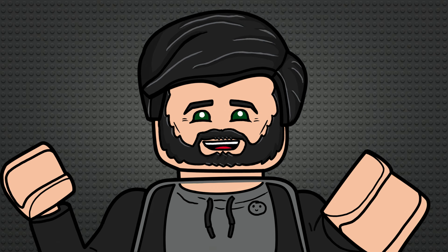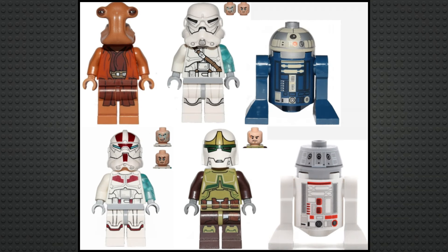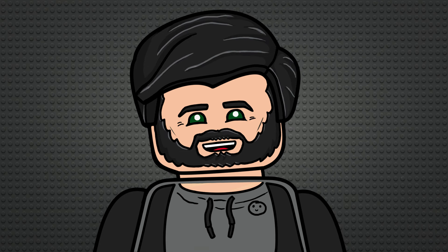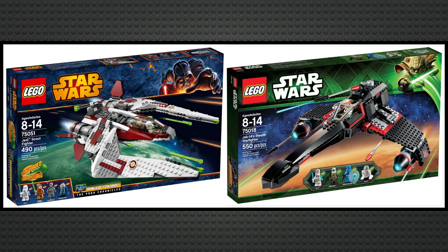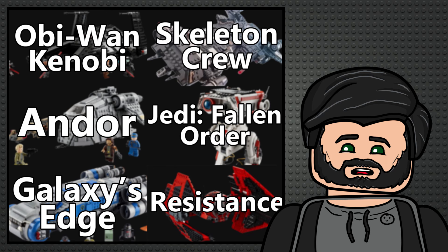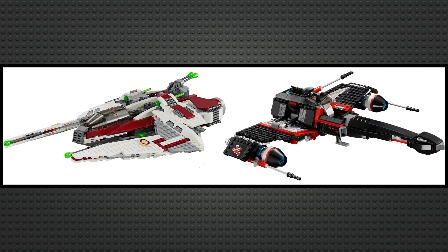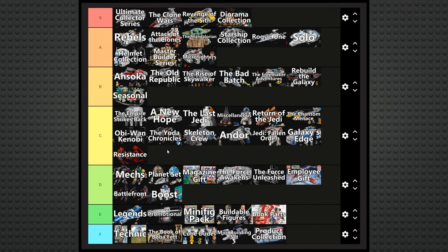The Yoda Chronicles is a small but pretty neat little sub-theme consisting of two sets — it also doesn't have a single Yoda minifigure, which is kind of weird, but I can live without another one. It's a similar story to the Freemaker Adventures in that there aren't a lot of sets, but what's here is pretty unique. Similar to Andor and the group of C tier sub-themes though, you just need more than two solid sets to be classed as a great theme. So I'm going to put it below Kenobi, because its two sets aren't as good as those two sets overall, but above Andor because that only had one good set.